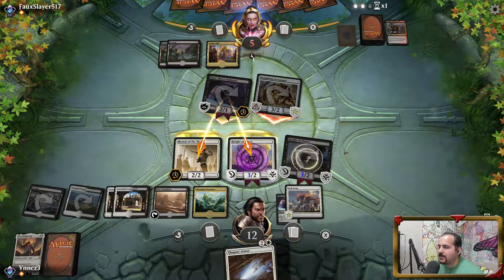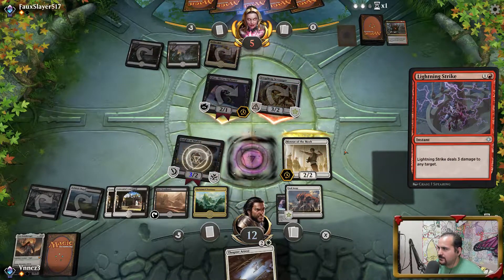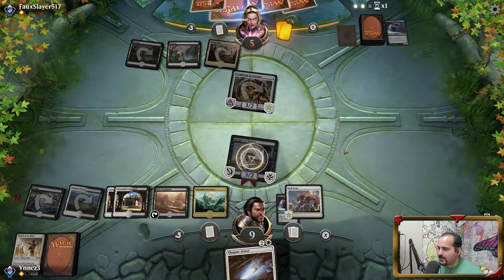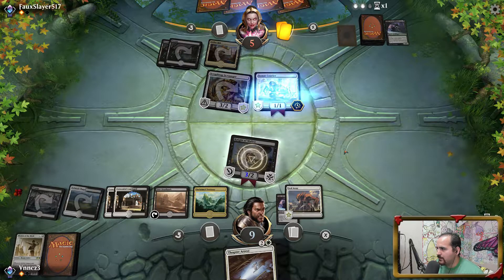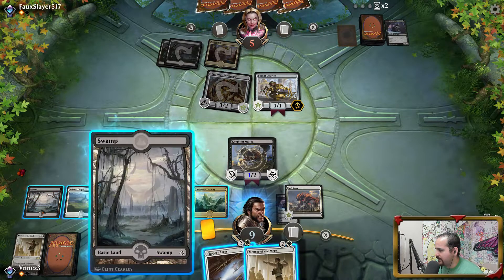Even a removal spell is not a blowout here — it's still a two-for-two. And the fact that I'm playing Knights — Binding Strike? That's fine. Now they're stranded on Reds again? Beaumont Courier? We'll just play another Mentor, I suppose.